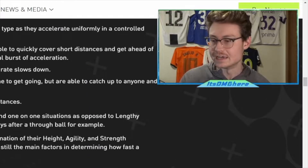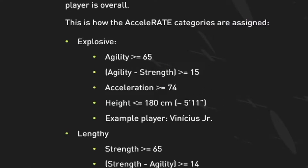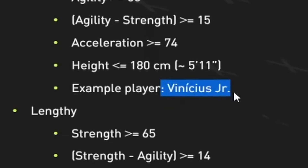Didn't think you'd be doing math today. Along with that, your acceleration has to be pretty good, you have to have a certain height — for example it gives you Vinicius Jr. as a player. I won't go over all the requirements — just know that lengthy is essentially the exact opposite, including strength, and you need more height.